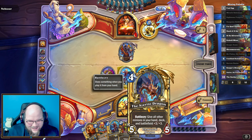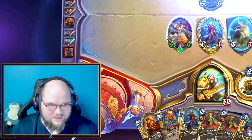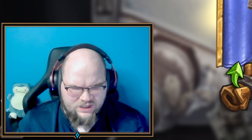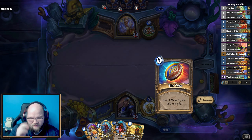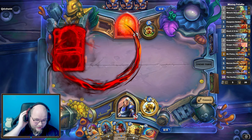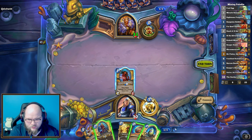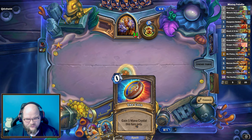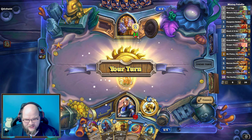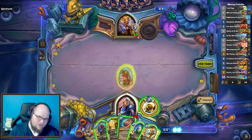I don't technically have lethal — oh, yes I do. Oh, no I don't. Is this worth a Sir Finley? These are both divine shields, so we can not give them health back. Do a Diggy Diggy, give ourselves the Azarite Dragon which is pretty strong, then get them down to one, and now we play the Steelhide Mole. I don't even know if we're gonna have a chance to play the dragon, but we got to see it.